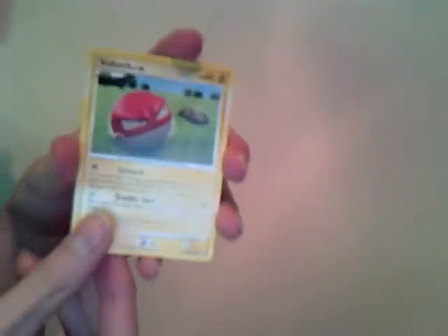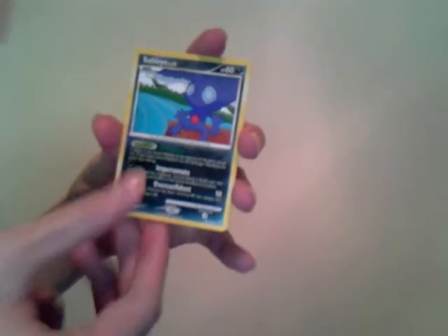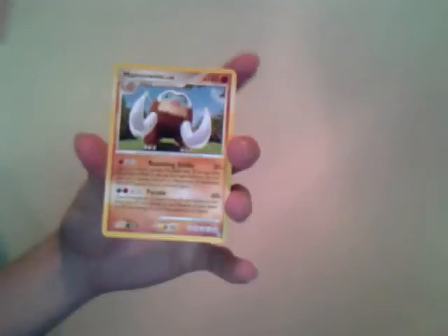So I think I'll alternate. Let's start with the Stormfront Regigigas pack. The cards are: Baltoy, Balloon, Ponyta, Poké Drawer Plus, Dusclops, Sableye, a Reverse Roserade — and that is a rare, pretty cool — and a Mamoswine. Two rares, that's pretty good. Roserade's a pretty cool card.